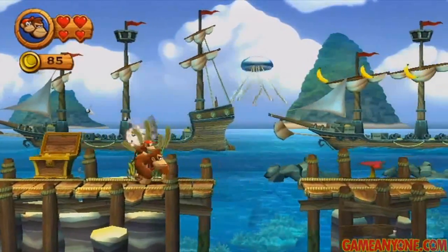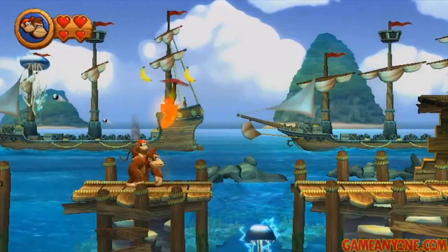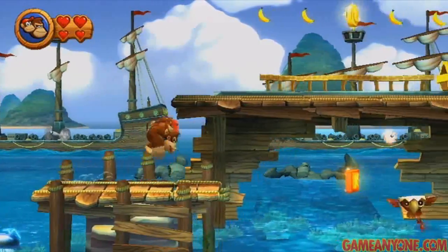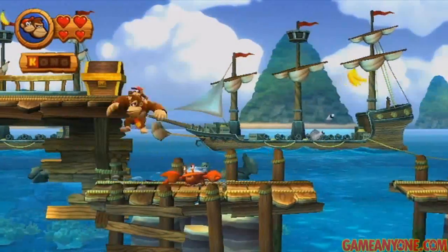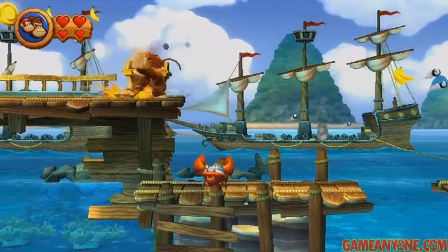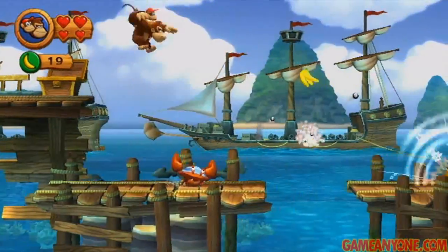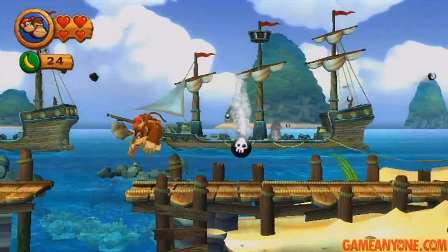Let's see what's in this chest — a coin, sweet. The next puzzle piece is right here — we've loaded this little helicopter plant and a puzzle piece will come out. And there's the K — we need to do a roll jump to get it. That was kind of close, almost got hit by that guy. There's a banana coin up there — up to 86 now. We just spent 20 and we're already back up to 86, so go figure.